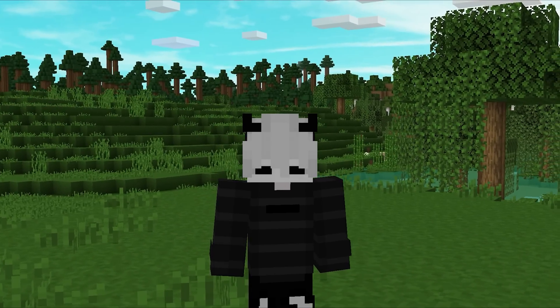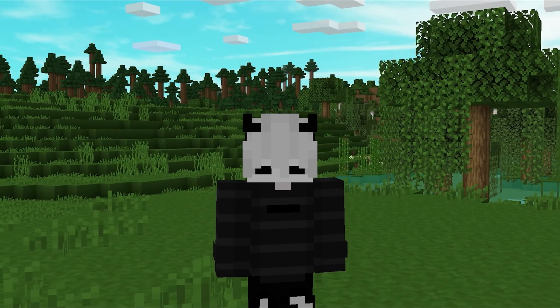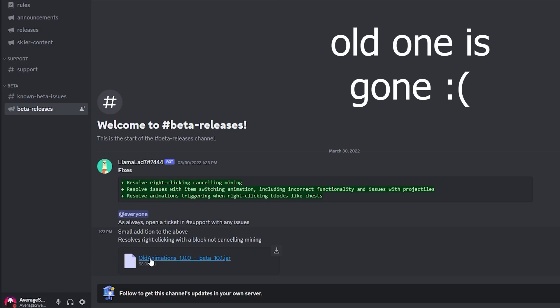Before using any of these mods together, I want to address some common mod problems everyone asks me about. The main issue is that Dual Gear Mod and Old Animations mods do not work together. I have an older version of the mod that actually works, but the newer Old Animations beta does not work with it, and I don't know where to download the old one. So if you're using Dual Gear Mod, don't use Old Animations, or vice versa.